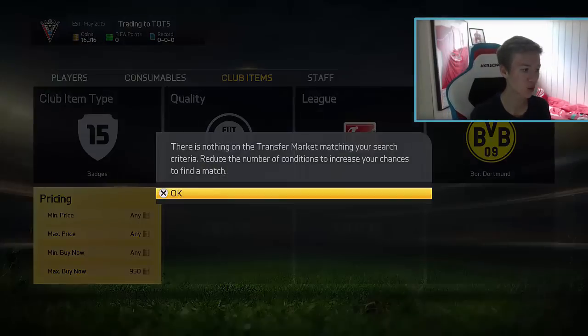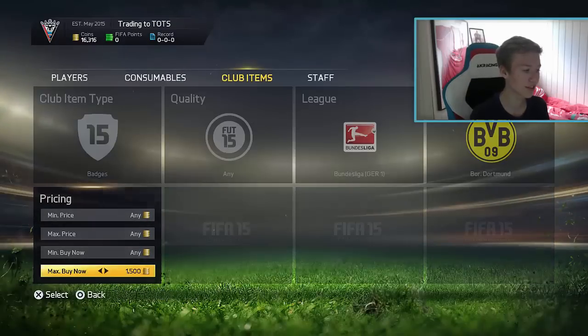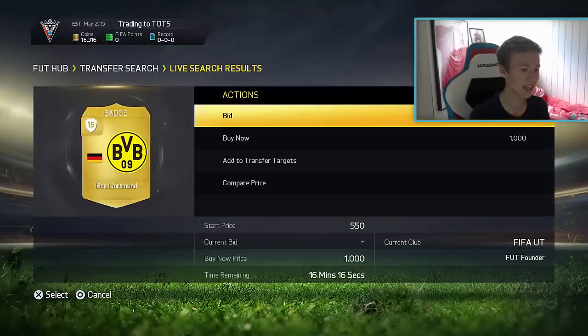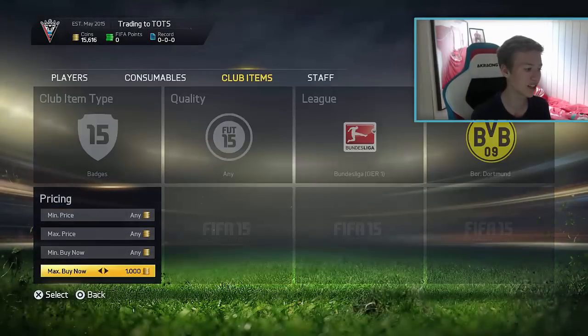Let's have a look at the Dortmund badge as well. As you can see, this one is actually very expensive — it's going for about 1,000 coins right now, I believe that's the lowest buy now. Yes, 1,000 coins is the lowest buy now, and as you can see, even in the 16th minute there are no bids here for even 500 or 100 coins. It is very easy to pick this up.